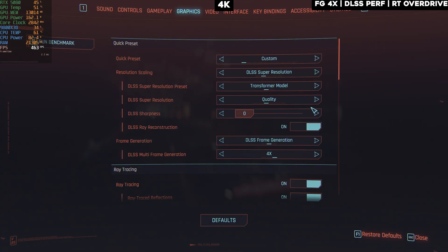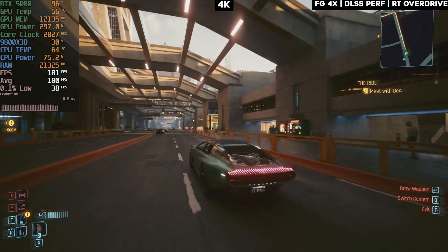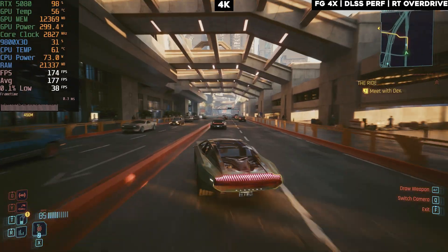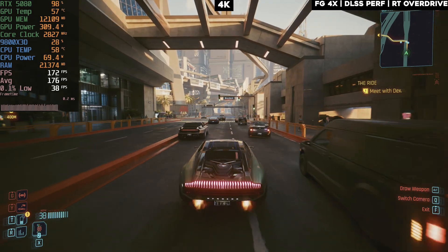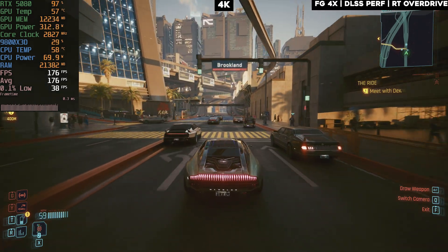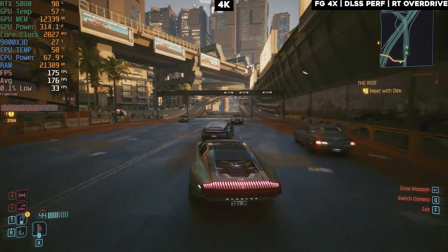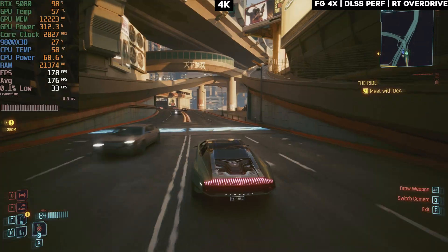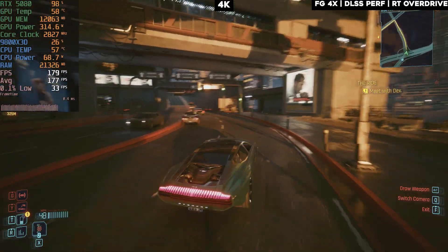From quality mode switching to DLSS Performance mode with 4x frame gen, we go from 130 FPS to close to 180 FPS. There's still a little input delay but it's much better than quality mode, since we're getting close to 60 FPS base before upscaling. It looks good on screen with more frames, but when you turn the mouse around it's not as smooth.